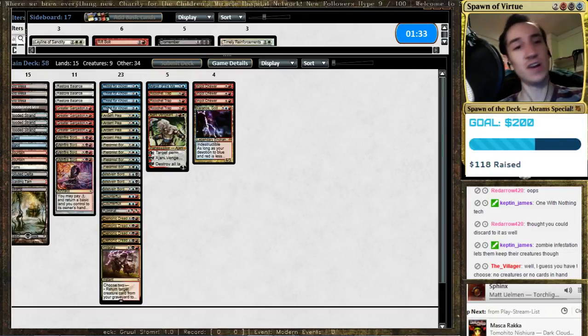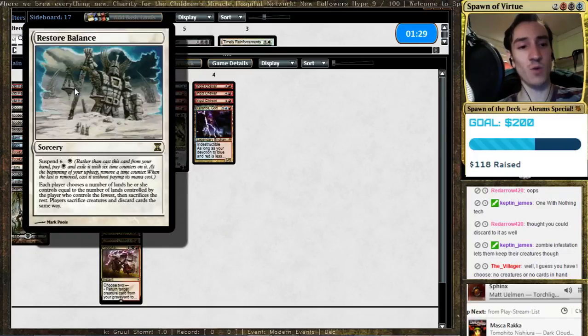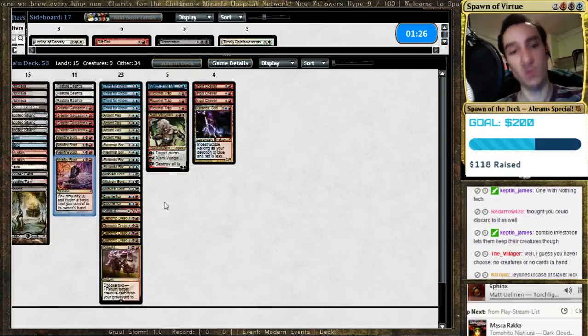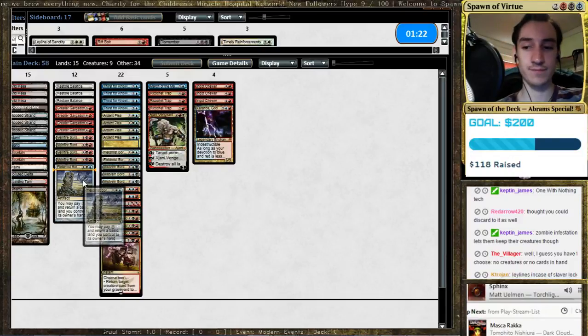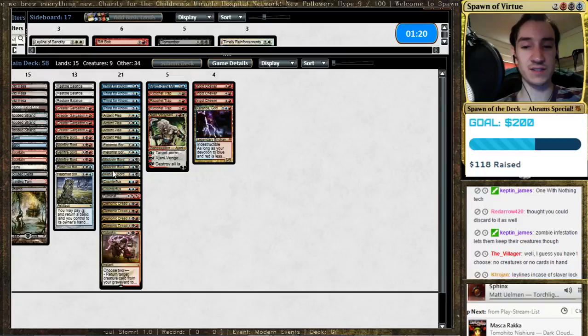It actually has a very interesting curve. These are all things you can do on one mana, like suspending these guys for one white or one red. These all cost essentially one — the Border Posts.